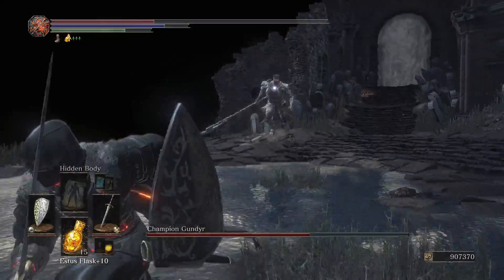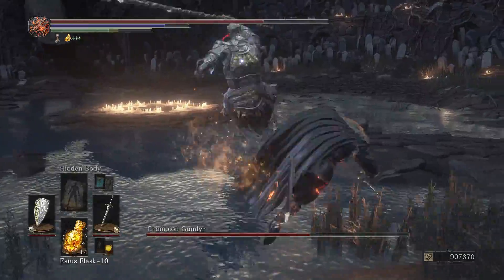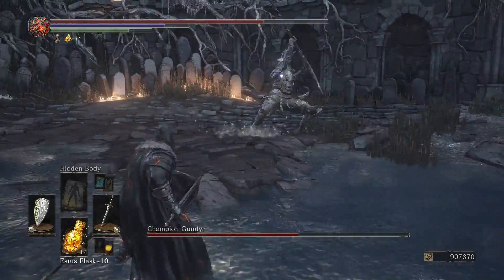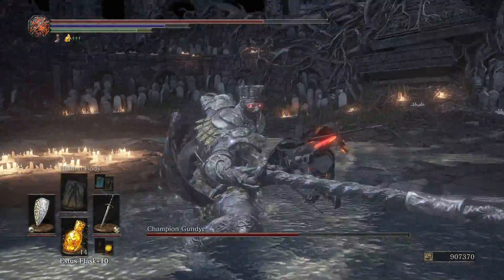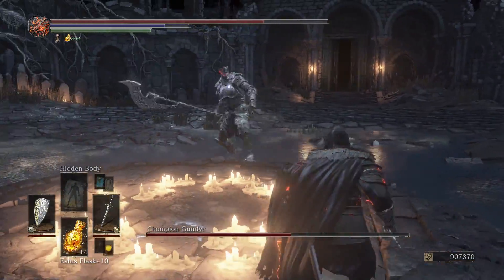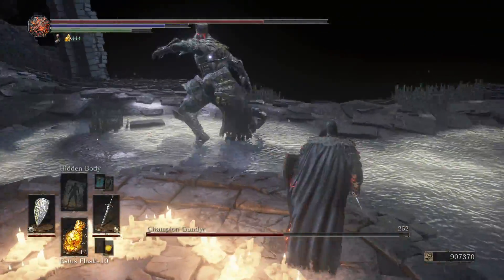I didn't exactly gauge the distance on that move that well, so I took a few hits. But when he does it, you want to roll — you want to roll for when he's thrusting at you, where I took those repeated hits. You want to roll over his left shoulder, to your right on a diagonal. That helps you clear the attack.